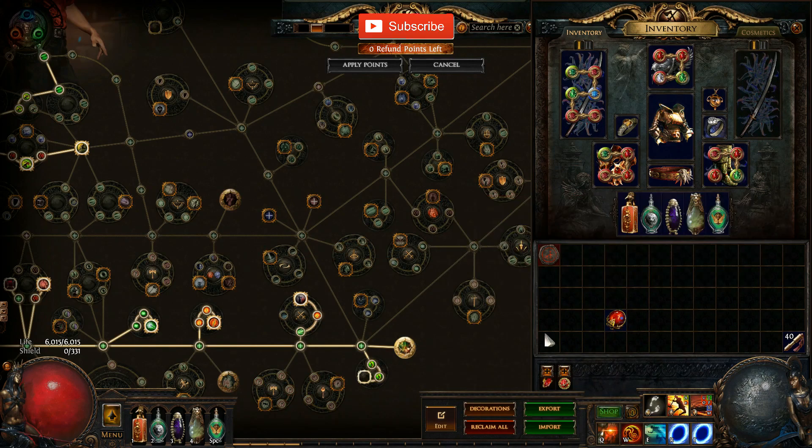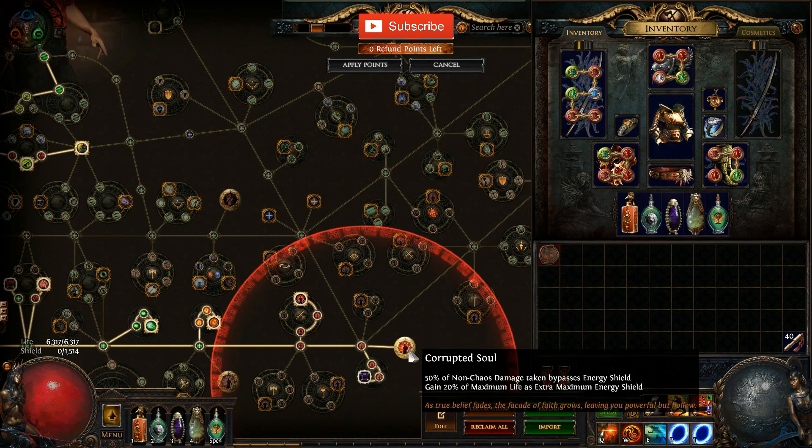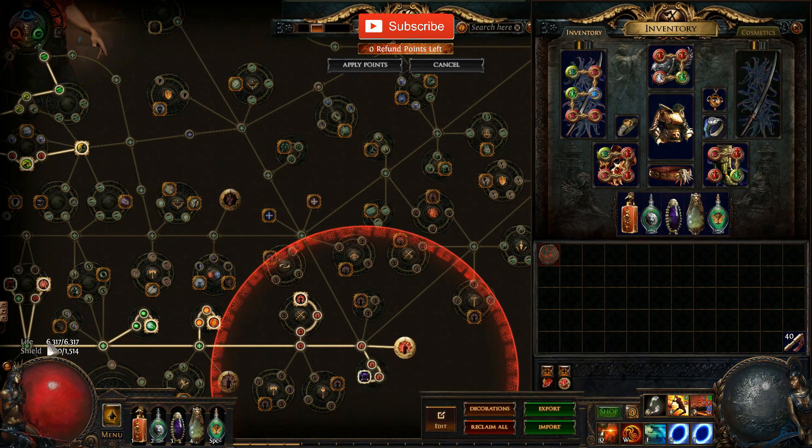So 'Corrupted Soul' — this one of course is not the one; Point Blank is completely useless for us right now. The mechanic is: 50% of non-chaos damage taken bypasses energy shield, so 50% of the damage we take goes directly to our life, which is fine. The mod we're after is 'gain 20% of maximum life as extra maximum energy shield.' That's 6% from the belt and 20% from this jewel node, which means it scales very well — the more life you have, the more energy shield you're going to have.